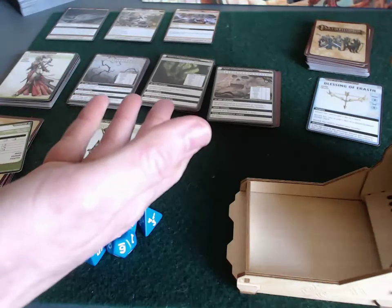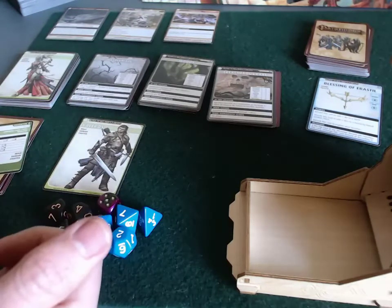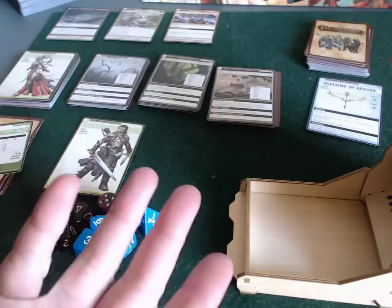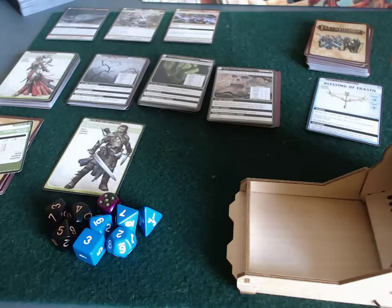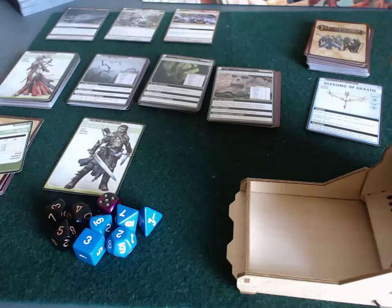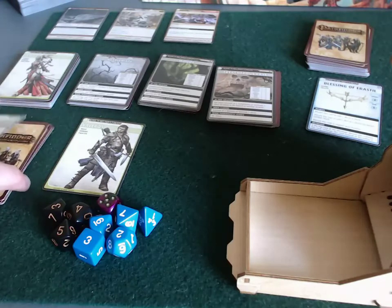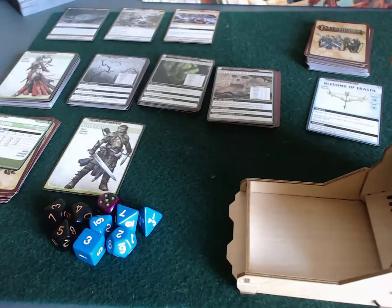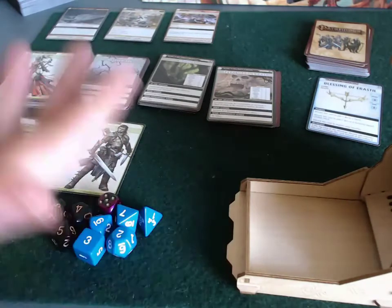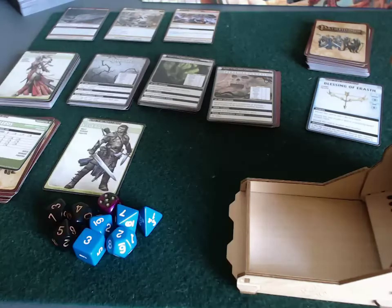We still have lots of other locations and a timer deck, but that was literally the first card we encountered. Valeros is down four cards from his draw deck, which is not great for him. But we're good on timer, and Sione hasn't even had her turn yet — so not a bad start in a weird way. I'll pick it up next time. Thanks for watching.